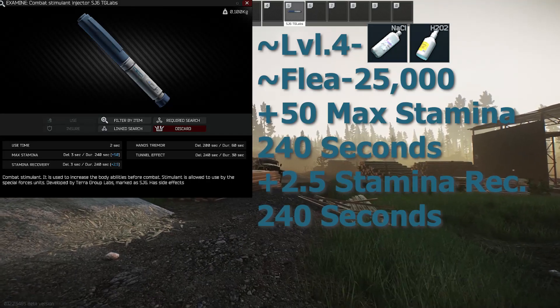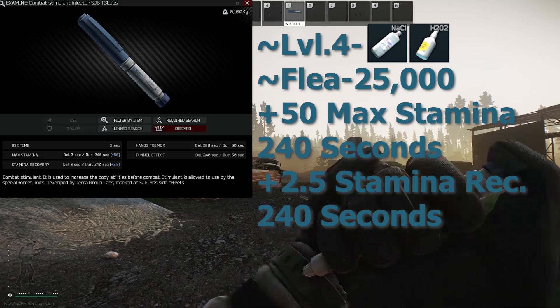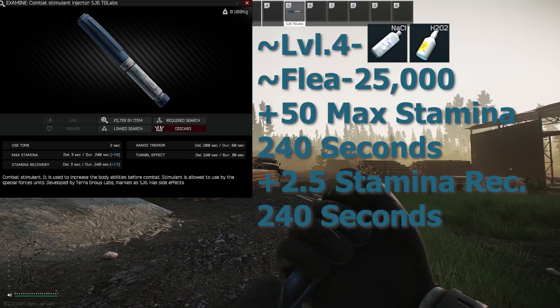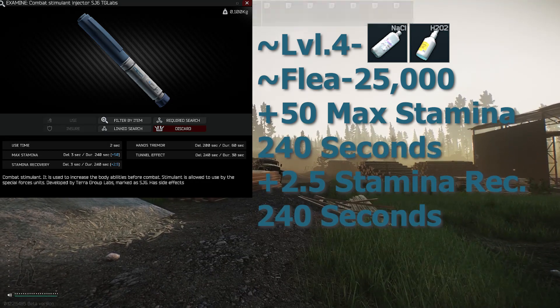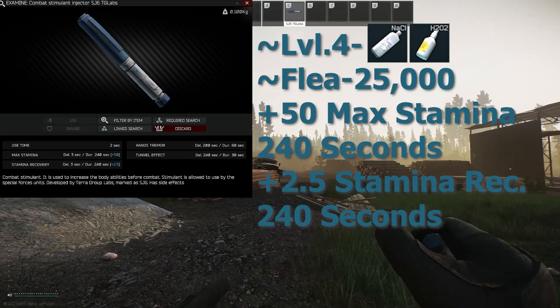The SJ6 Labs pen can be traded at level 4 Therapist for sodium chloride and hydrogen peroxide, or found on the flea market for 25K. It gives 50 additional max stamina for 240 seconds and 2.5 stamina recovery for 240 seconds, but causes tunnel effect and hand tremors.